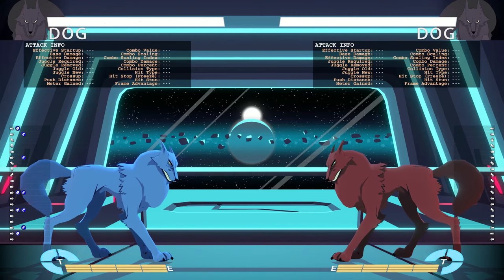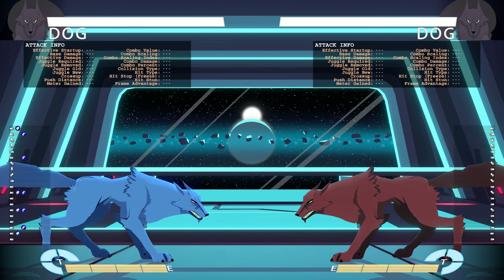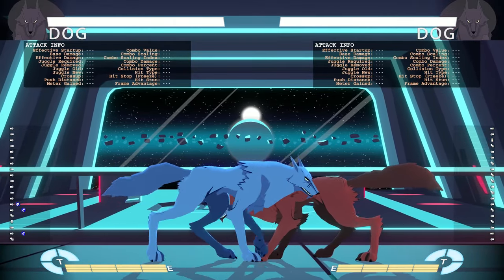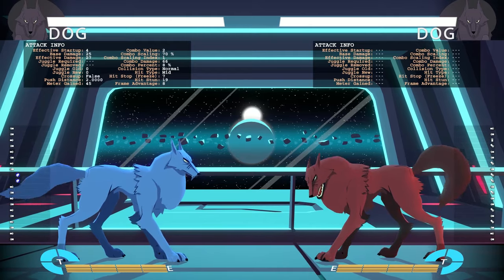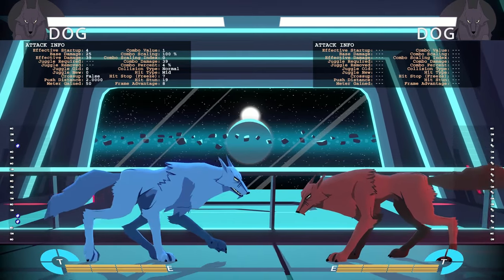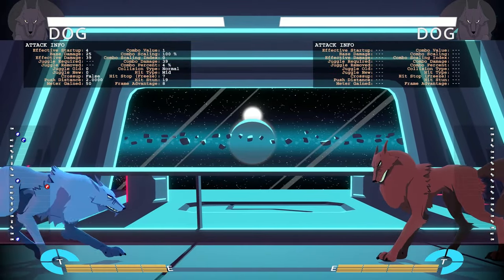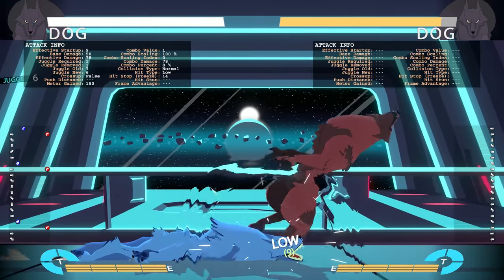What's up everybody, this is RipTorn and this is going to be a Dog tutorial for Punch Planet on Steam. This is a quick introduction of the character and a rundown of what he can do, what type of character he is — covering his specials, normals, anti-airs, combos, pressure, and stuff like that. We're going to start with his specials, but first I'll describe what type of character he is.